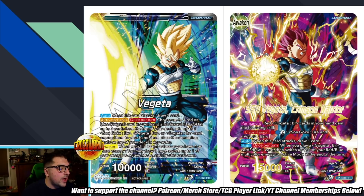Awaken triggers when you have four or less life or four or more energy — draw one, switch one energy to active mode, flip this card over. I love that the awakened side is Super Saiyan God, by the way. Permanent: red Gogeta BR cards in your hand gain the following skill — Union Fusion for one red, one blue, and two colorless, using a Goku BR and Vegeta BR. That applies to all red Gogeta BRs, not just the ramp strategy ones. Once a card attacks, draw one. Auto — once per turn when you play a Gogeta BR card, draw one card, then switch one of your red-blue multicolor energy to active mode at the end of the turn.